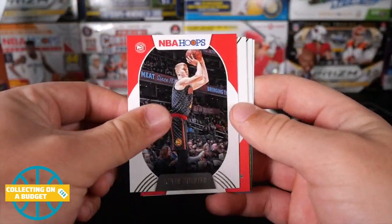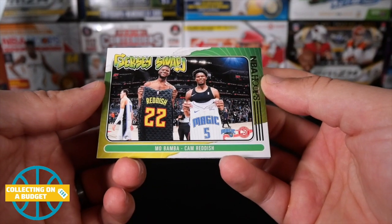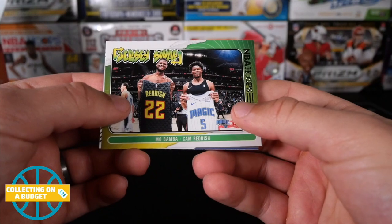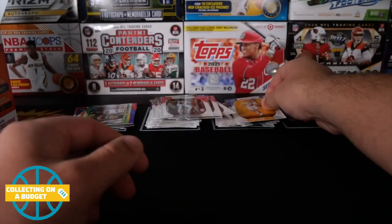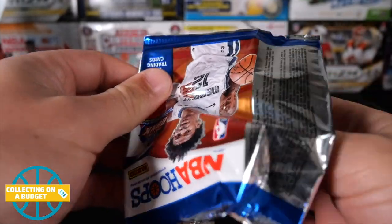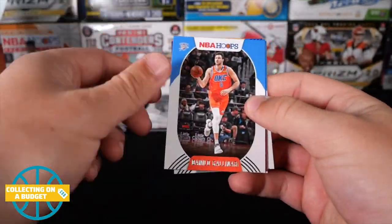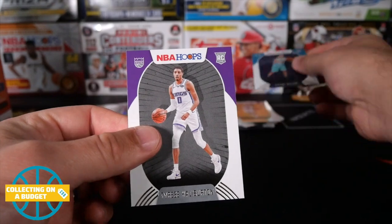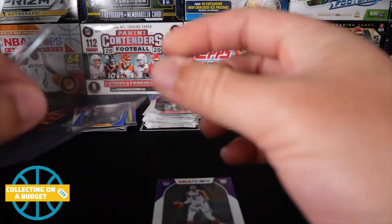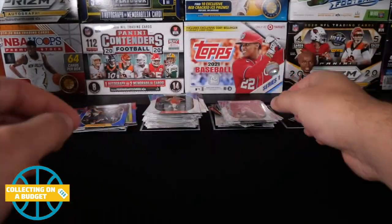Ben Simmons, Mo Bamba - Cam's right there - jersey swap. Devin Vassell and Nico Mannion again. We gotta diversify these rookies a little bit. Marc Gasol, Russell Westbrook, D'Angelo Russell, Miles Bridges, Gallinari, Kevin Love blue, another Hornet, and a Halliburton! I'll take all the Tyrese Halliburton's I can get for the PC, man. Very nice. I'd love to get a purple parallel of that - that would be sick.